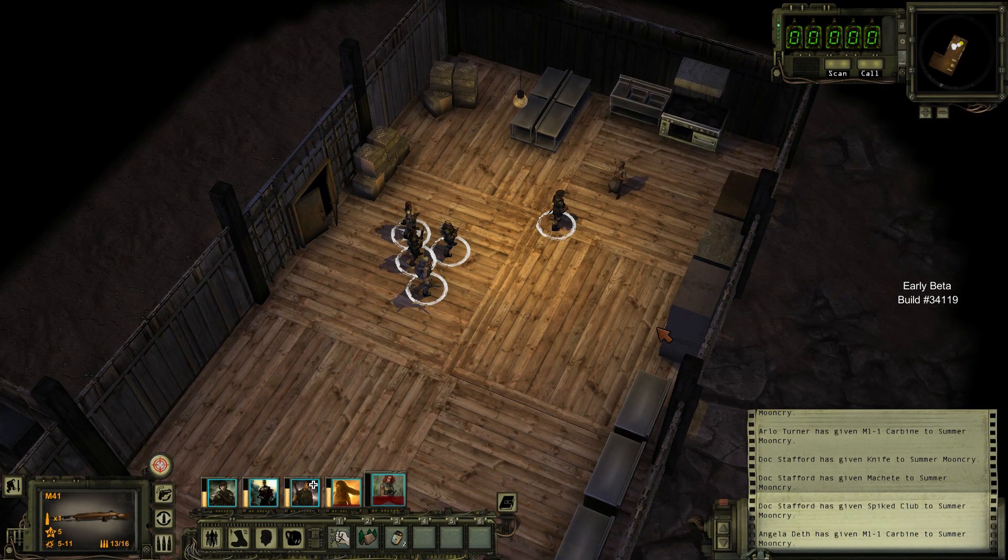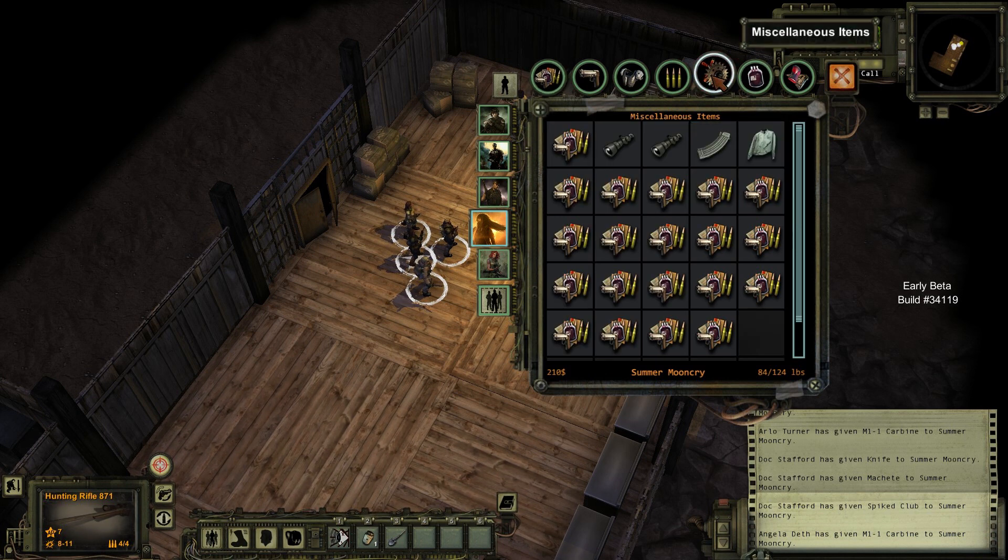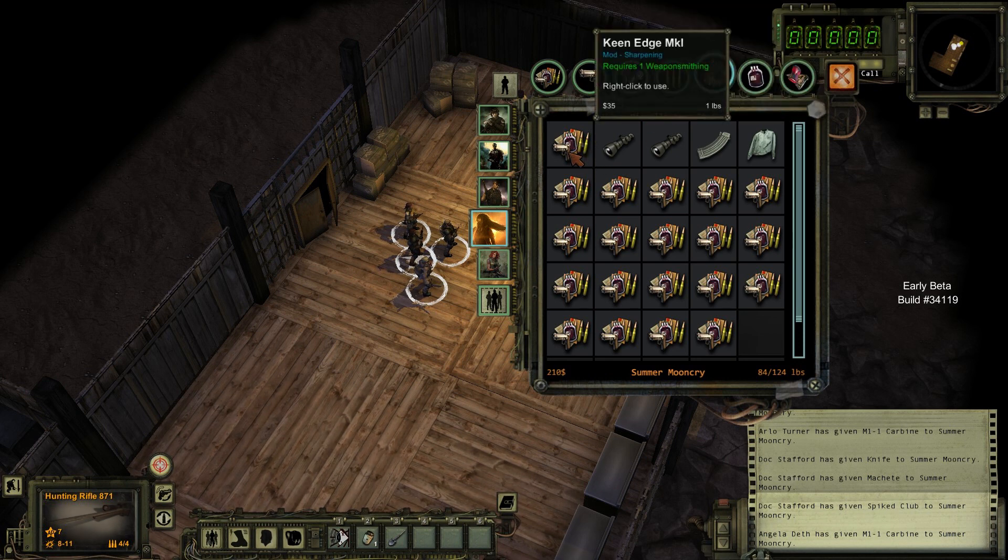Before we go deal with those guys, I wanted to show you I did a little bit of weaponsmithing. I broke down a good portion of the pistols and knives I had. Let me click over here to Miscellaneous — even though this mod doesn't have an actual icon other than a weapons part icon, this is actually a mod for an edged weapon. It requires one weaponsmithing keen edge mark one. Don't know what it does — I'm guessing it adds some damage.